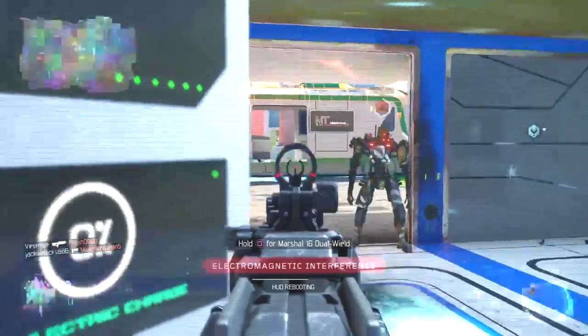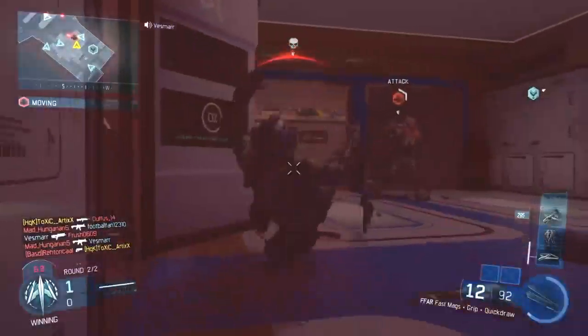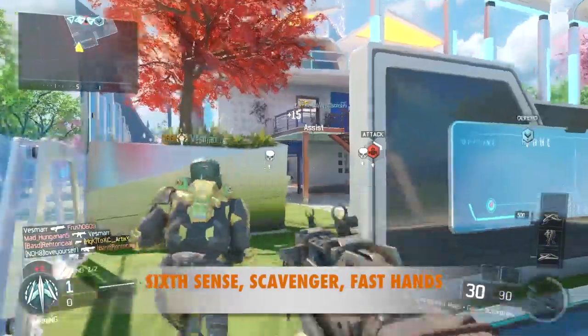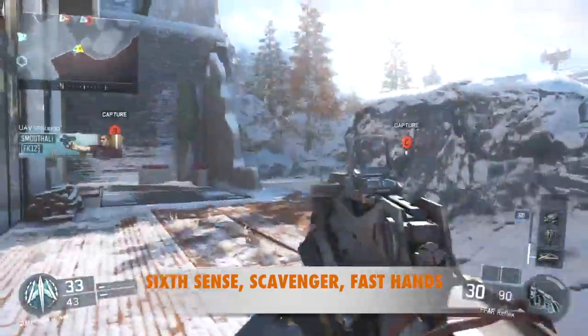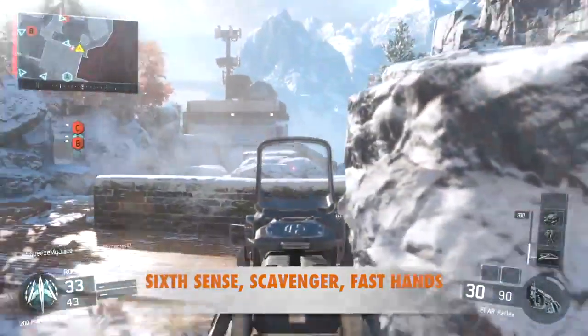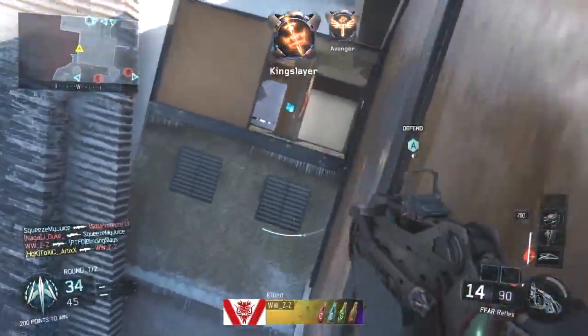Those are the three attachments I chose. I'm not going for a sight because I'm not trying to make a god gun here — this is just the best class setup. You can throw on the BOREALIS and dominate the battlefield if you want. As for perks, I went with Six Sense, Scavenger, and Fast Hands because I felt comfortable with those, but you can use whatever you want.